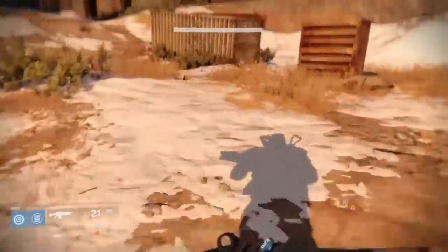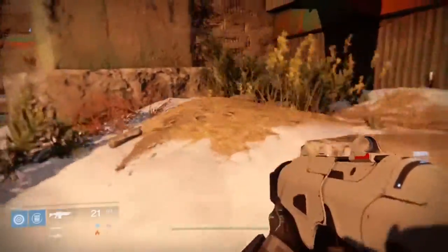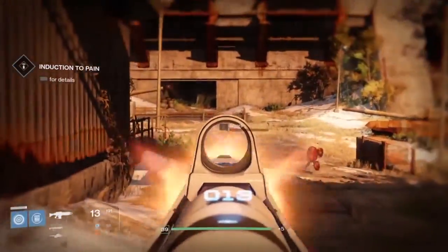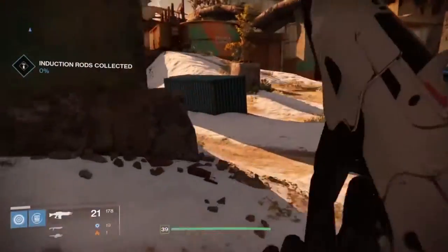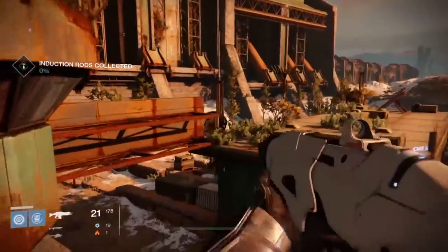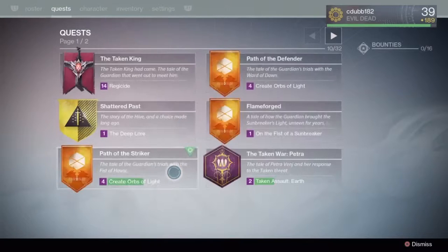So in this area there are a couple of things you can do. You can either stay in this area and just go around in circles to check if the Taken actually spawn up. What you're looking for — and you'll see it in a bit when we get to it — are big spheres, kind of a green-gray color, and they'll spawn the Taken. They're the guys that are kind of black and white and gray, smoky looking. So that's what you're actually looking for.